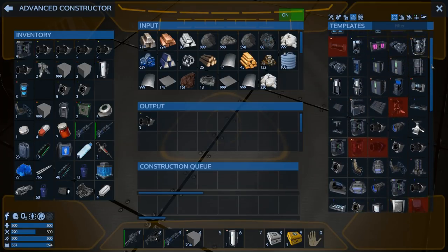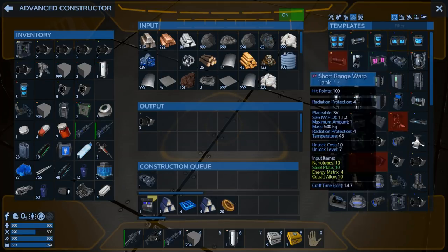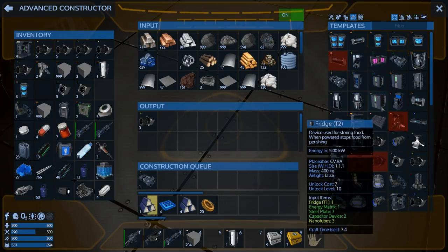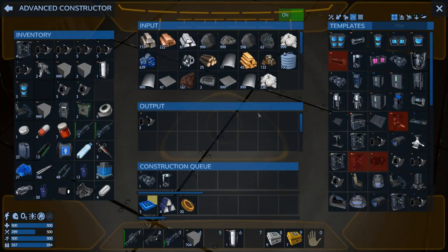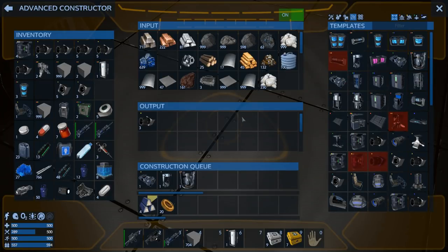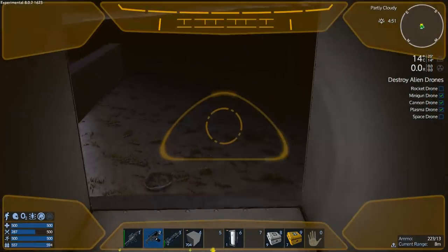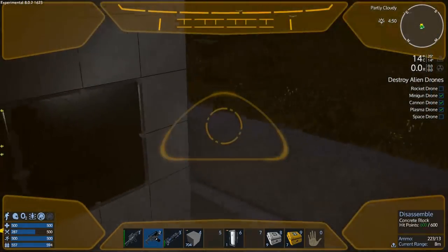There we go — CV warp drive and CV warp tank. And gravity generator — what the heck. Let's grab those. While it's cooking those up, it's going to need 20 power coils — wow. Let's throw some thrusters on this thing.